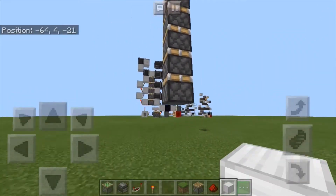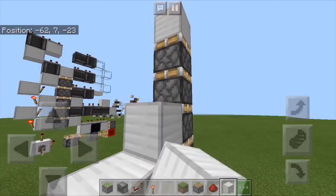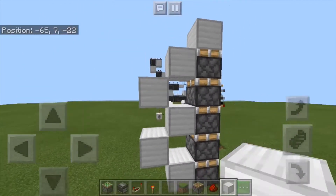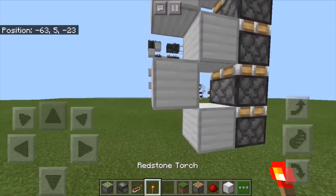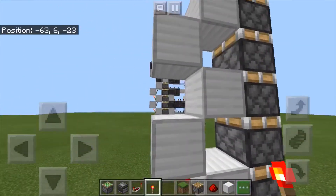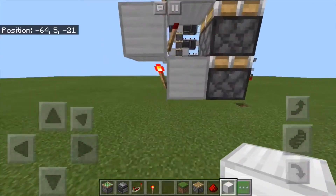Right there are going to be the pistons that push up. So right here you're going to want to build on the side a quick torch tower around about that tall — it should look like a little teeny three right there. Then go over here: torch, torch, torch, and torch, and that right there is just about it for your torch tower.